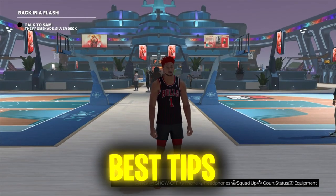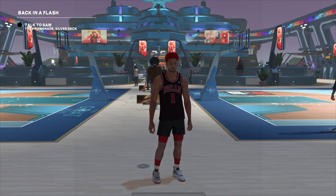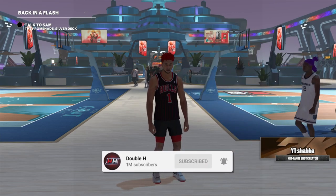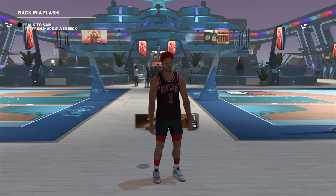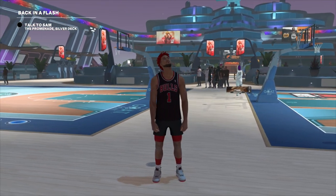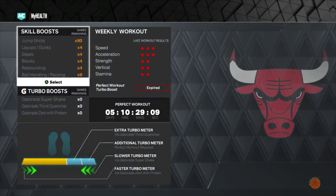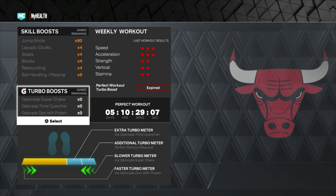For the best dribbling tips in NBA 2K23 — there is stamina and there's adrenaline boost. Stamina doesn't matter as much as adrenaline boost, because once you're out of adrenaline boost it doesn't matter how much stamina you have left — you're going to look like a 60 overall. I wouldn't even bother buying Gatorade, because once you're out of adrenaline boost it's basically a GG anyway.